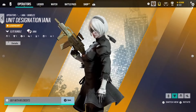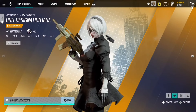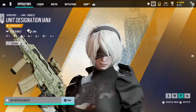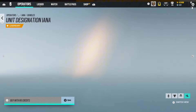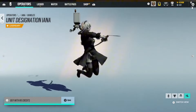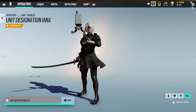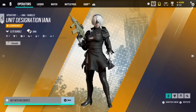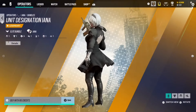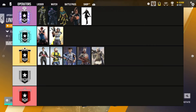Next we have the Ayanna 2B skin. If I see this skin on the enemy team, I'm not going to be fighting the opponent — I'll be distracted. This skin is wild. Diamond. Hard Diamond.